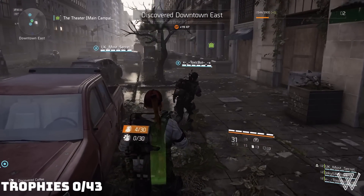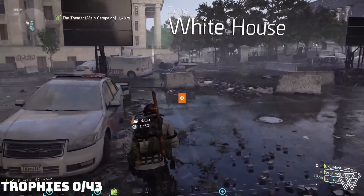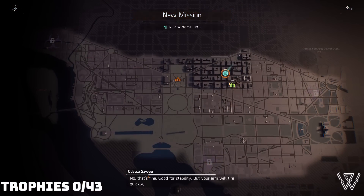Manny gives us a rundown on the situation and tasks us with liberating the city from various groups and bringing Isaac back online. At this point I'm free to explore the city and complete any missions. Me and my friends grouped up, travelled to the theatre settlement, met with Odessa Sawyer, and were shortly given our first group of missions.